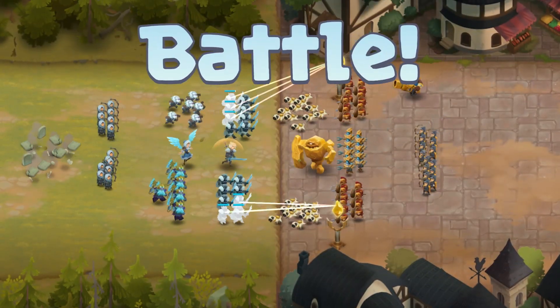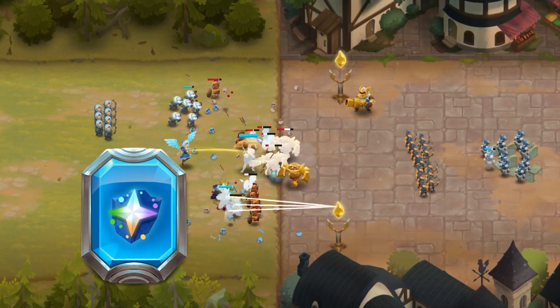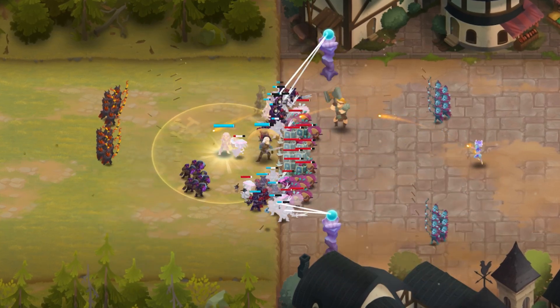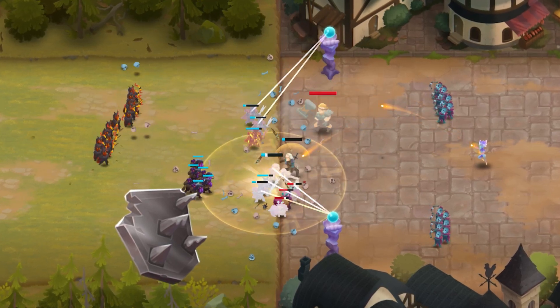A Power Stone to consider when available is Resist Conditions, as it will diminish the effect of freezing and stunning. Other good stone options are Berserk and Thunderstrike. As for artifacts, Bulwark of the Dragonslayer is a great match as it gives the Hunter a chance to avoid those dangerous conditions.